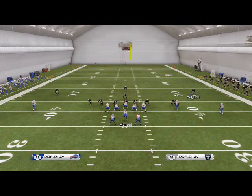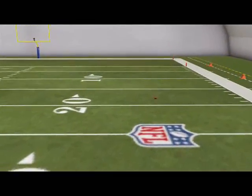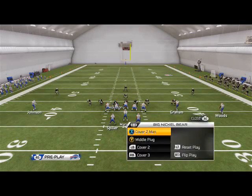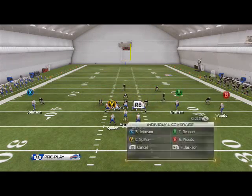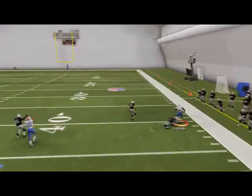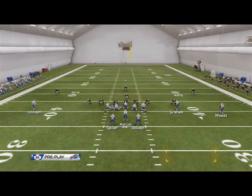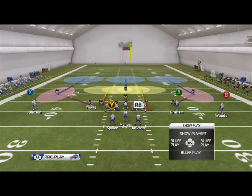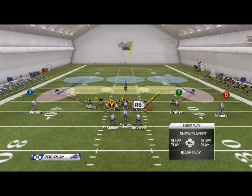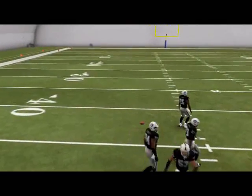Our number one tip is to man-align your defense. This helps in both man coverage and zone coverage. In zone, man-aligning makes your zones play better across the field — here you see a post route that would typically be open was now covered because of the man-align. In Cover 2 Man, man-aligning puts you right over the receiver for better corner route coverage. You can also globally zone your linebackers and then man-align, which rebalances the yellow zones and does a much better job defending in routes and slant routes.